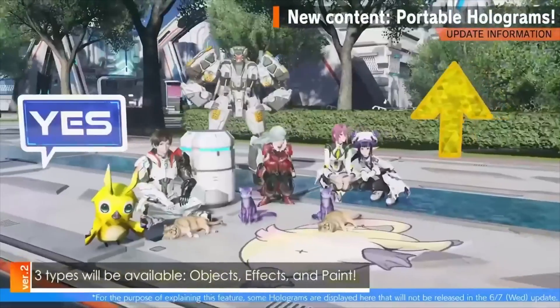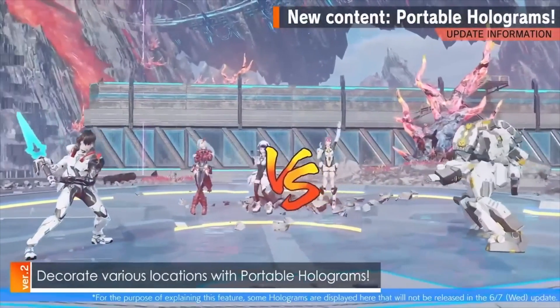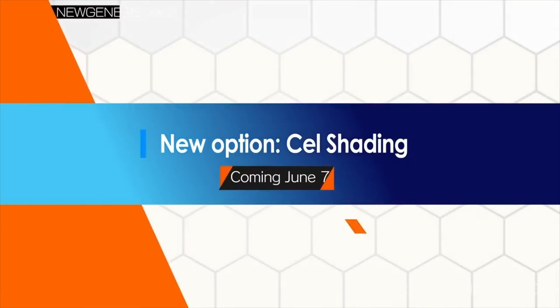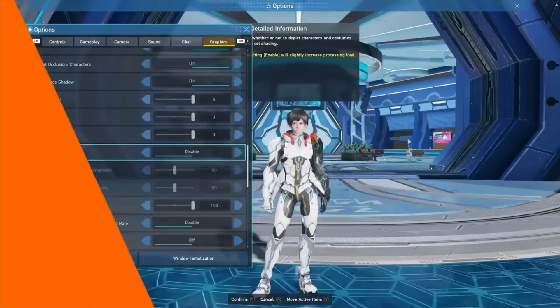Holograms do disappear after a while, and there's a limit to how many you can place at a time. Next, in this long list of updates, is Cell Shading. You can adjust the outline and shadow to your desired look, and it will affect all characters in-game.